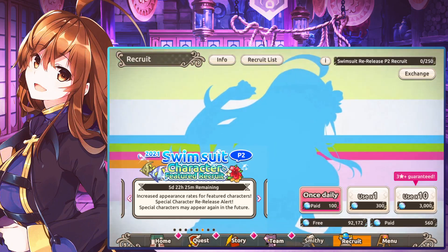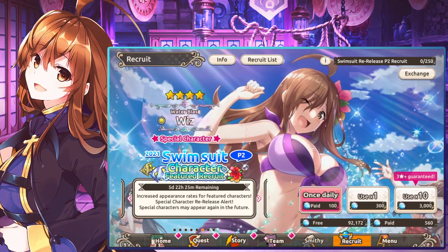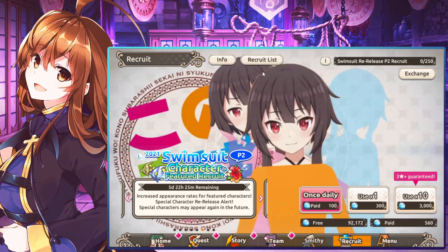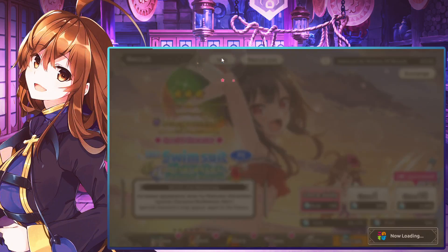This is the better of the two banners of the returning characters, because Wiz and Aqua are both better than Ren, Melissa, and Darkness by a large margin.